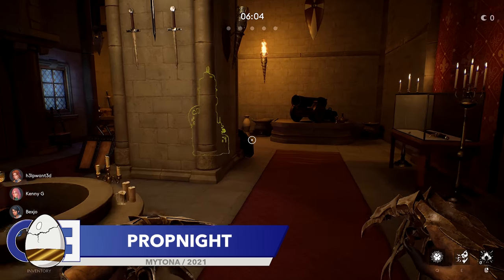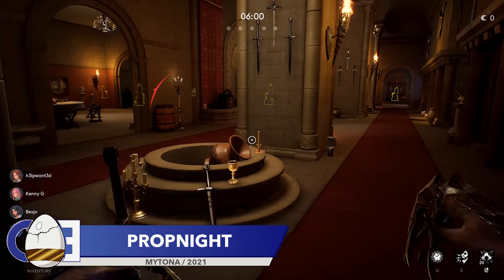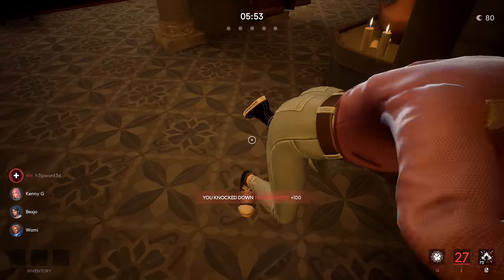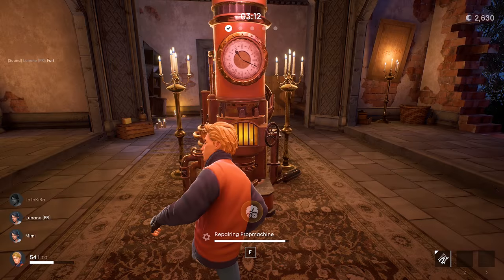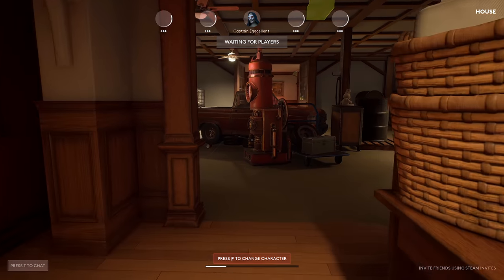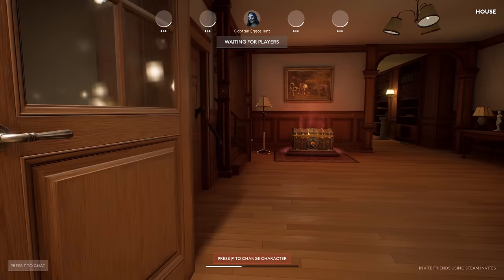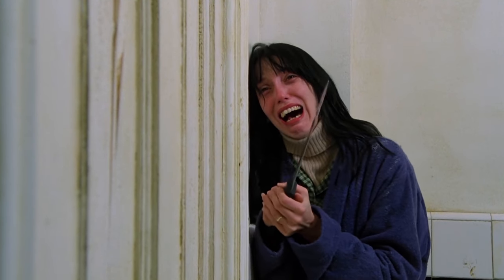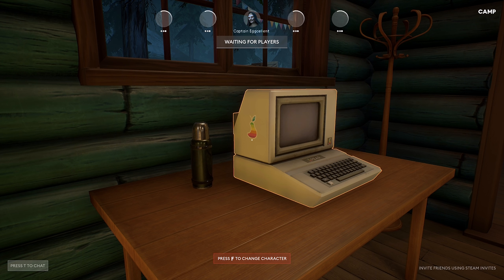Up next is Prop Night, a game where you disguise yourself as all manner of things whilst hiding from a scary-looking killer — in Episode 80 of the Hidden Detail series we even disguised ourselves as poop. The first easter egg from this game is on the house map: an axe stuck in a door, referencing the infamous scene from The Shining — something that's been referenced a ton in video games before. On various maps you can also find several 'Pair' computers, an obvious reference to Apple and their computers.